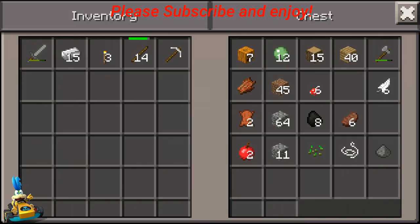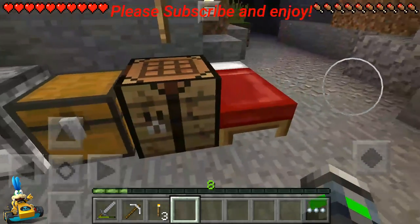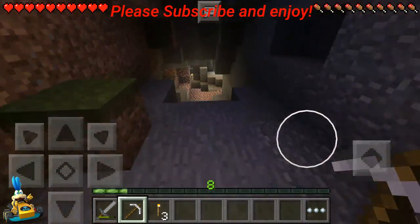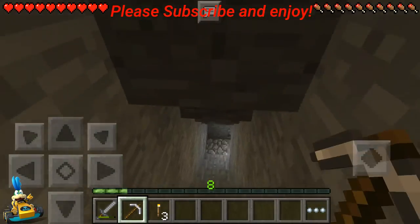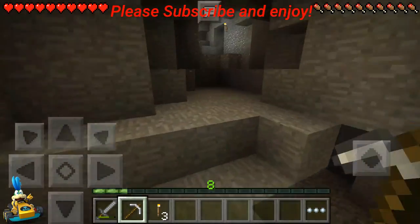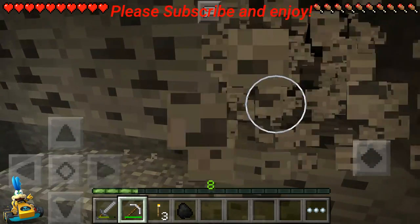We'll do that for now. If we want to do an iron sword in the future we could, but my sword isn't dead right now — it's still got a lot. We're still cooking. I think I'm gonna go back down and salvage what I can in that cave real quick. I need to get this coal right here, because this is what's going to help me make more torches.